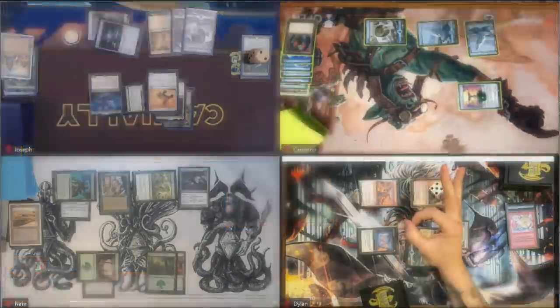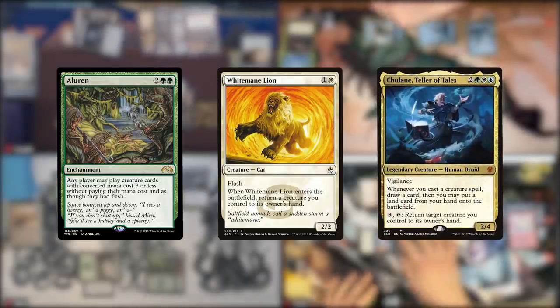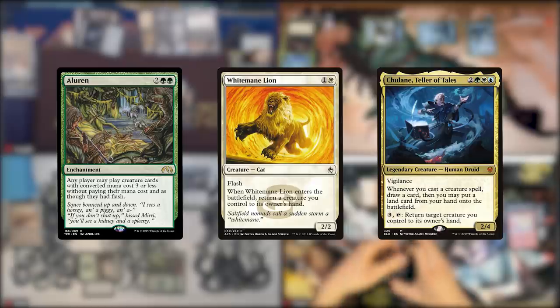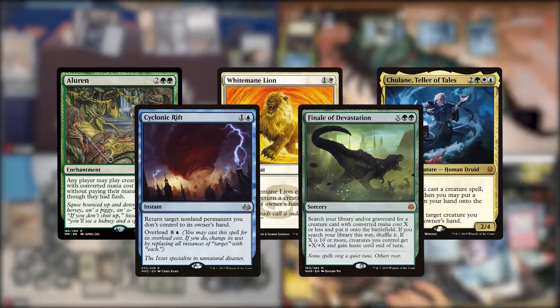With Chulain on the battlefield, Joseph is able to continually flash out White Mane Lion for free, drawing a card each time and putting a land onto the battlefield. With most of his library drawn, he plays all of his mana dorks again for free, and then with his available lands, casts an overloaded Cyclonic Rift to bounce everyone's board, plays a giant Finale of Devastation, overrunning the board and winning the game through combat damage.